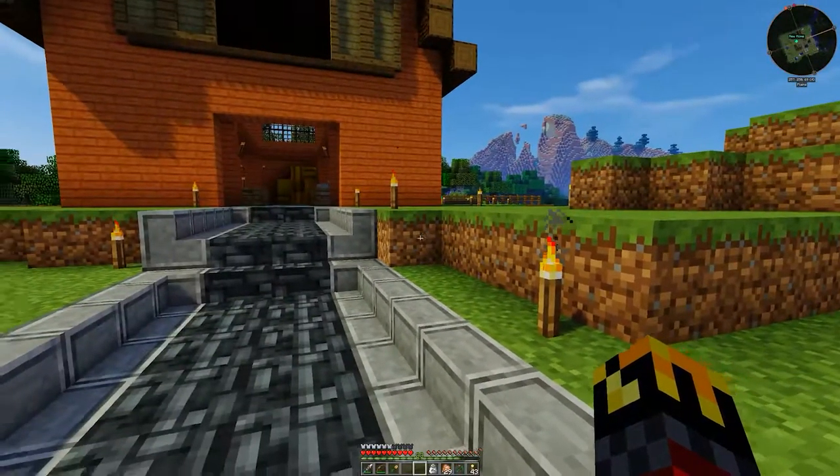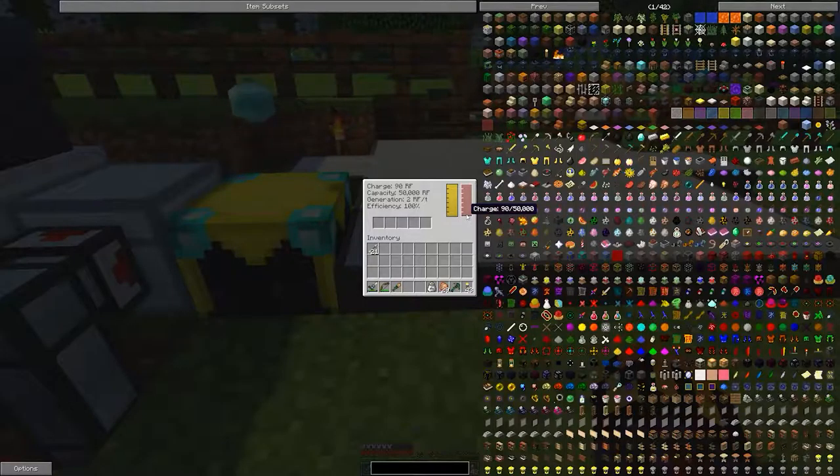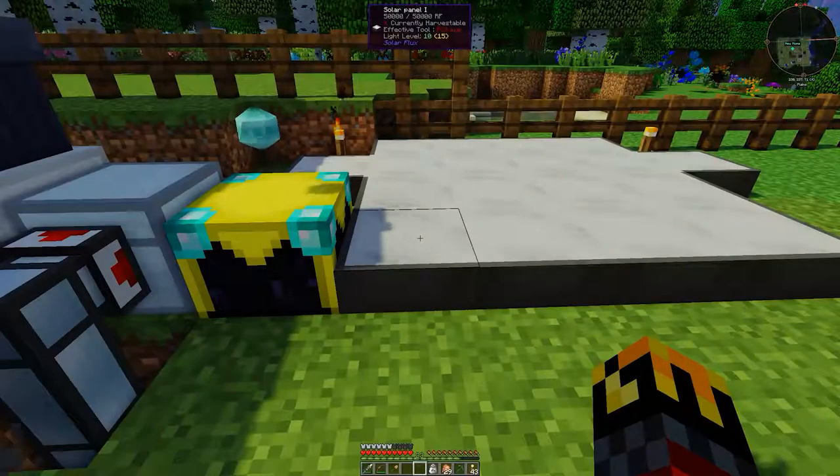Like I said yesterday, we set up the harvester and the planter underneath it, and the solar panels — which seem to be slightly glitched. At the top it says 50,000 out of 50,000 RF, whereas if I right-click on this it says basically no RF charge.